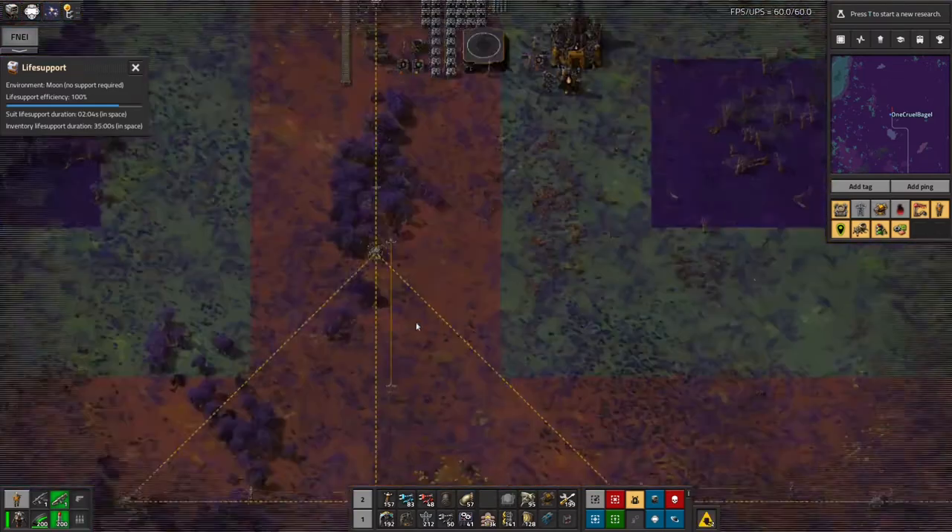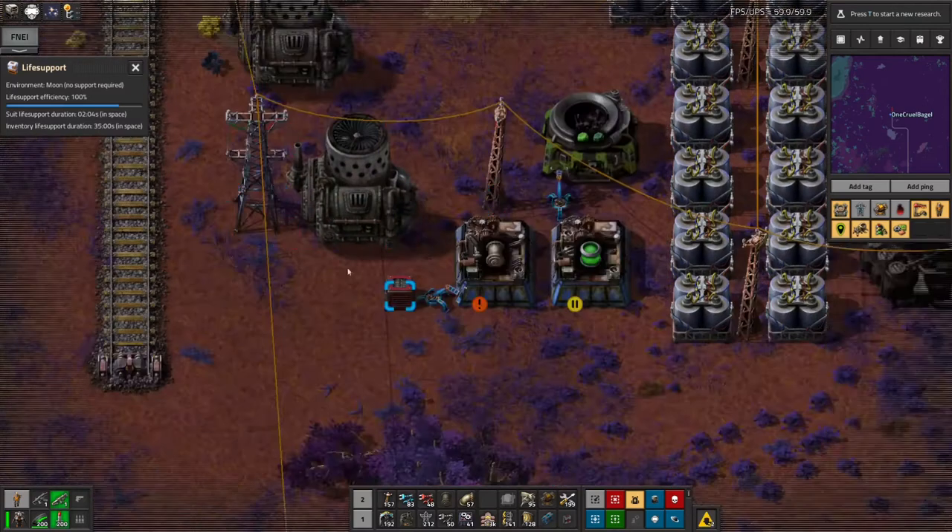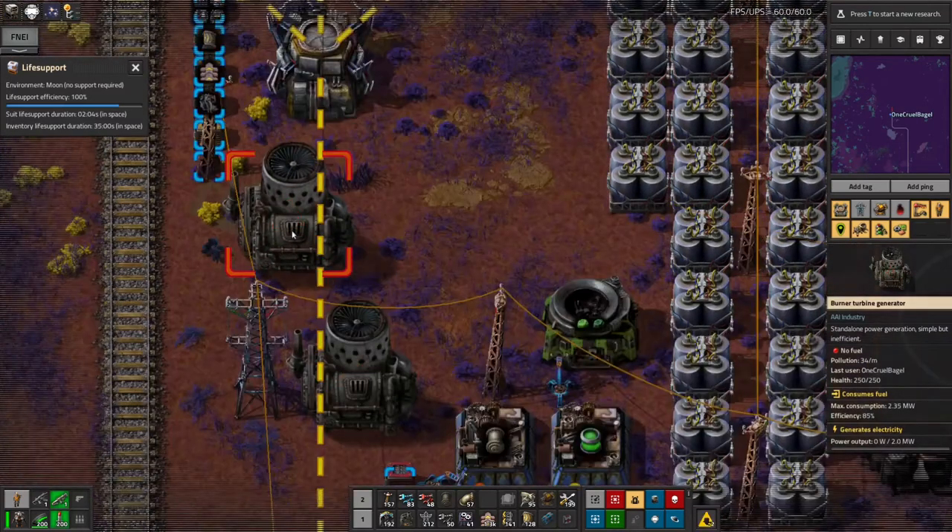The first thing I did down here was start with another one of the burner power generators — these are quite good, they're really convenient. You can just drop them down, chuck some fuel in them and they'll produce electricity. You don't need to worry about water or any sort of complications feeding them cleverly, and they'll burn anything combustible — wood, coal, rocket fuel, anything.